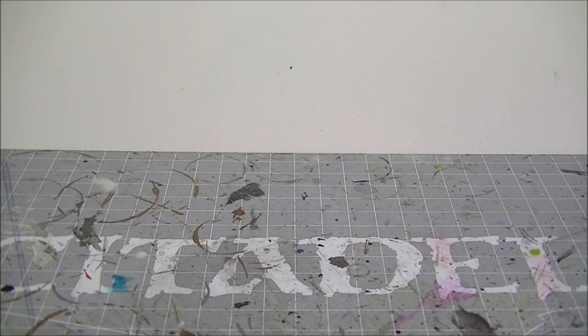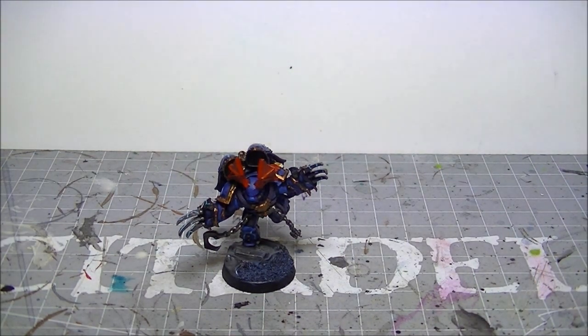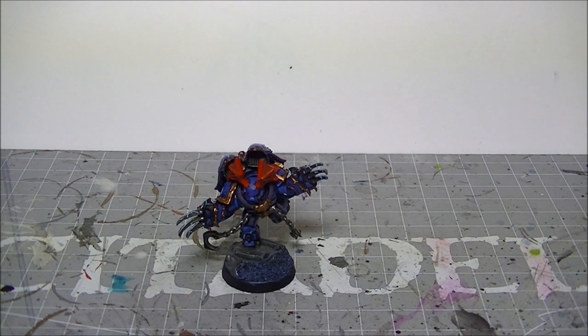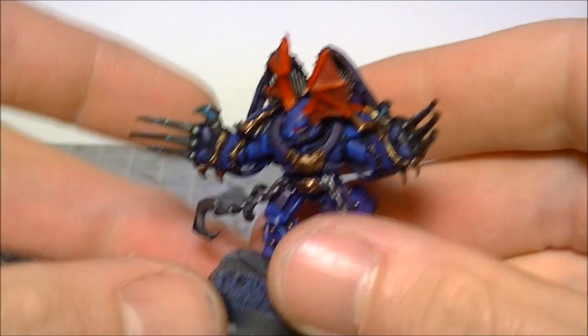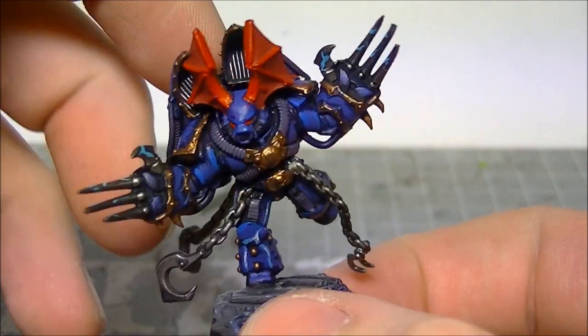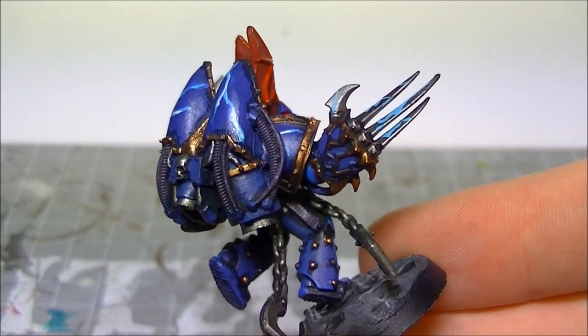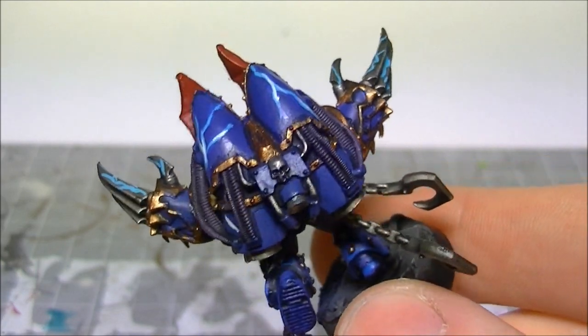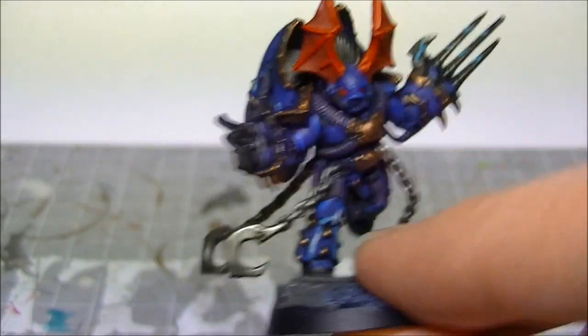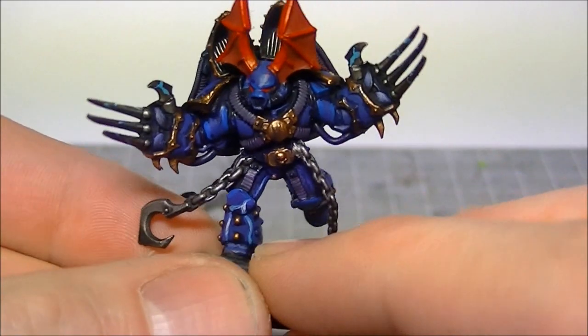Another day and another completed squad to show you folks - these are my Mark 5 armored heresy assault marines. Let's start with the sergeant. Heresy armor with all the studs across him, lots of chains, and a pair of lightning claws. The lightning claws are from the new Chaos Raptor pack, while the backpack is from the old Chaos Raptors - so he's a nice mix, and I really like the way these guys have turned out.